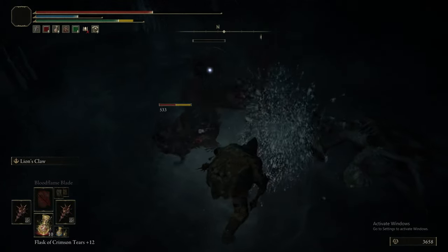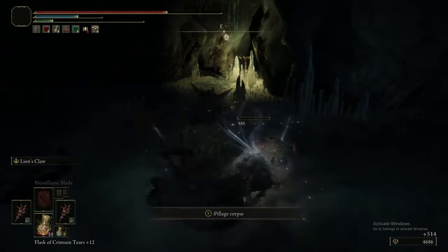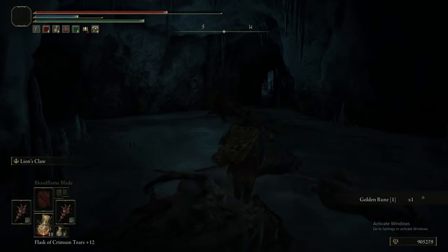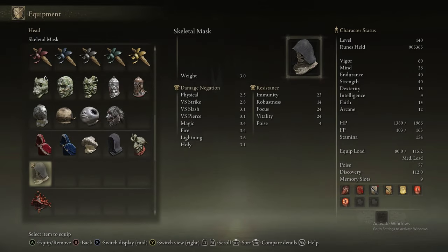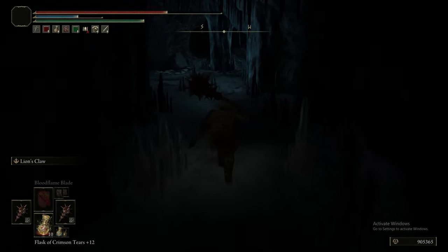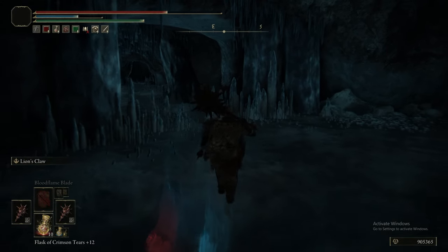I think we have the Crimson Seed Talisman on, plus the Dragon Crest Talisman. Speaking of the enemies in this cave, the Misbegotten can drop the Iron Cleaver, the Misbegotten Shortbow, Old Fangs, Beast Blood, and the slightly larger ones can drop the Long Haft Axe, which is a very decent weapon. If you get any of their gear to drop, it's all worth it.